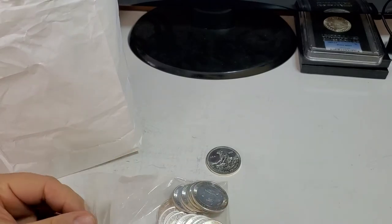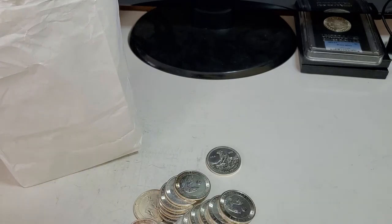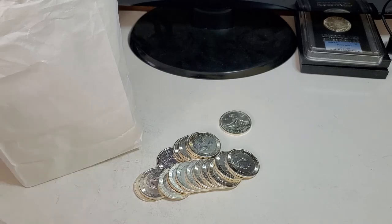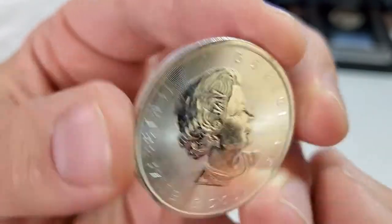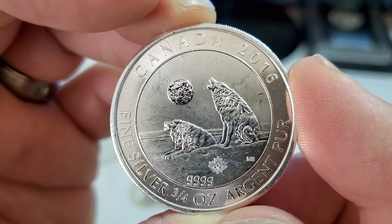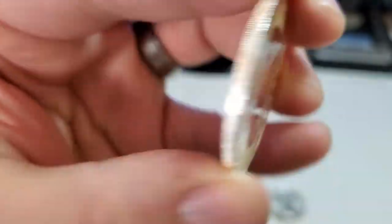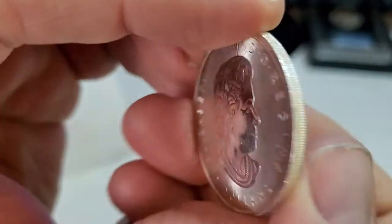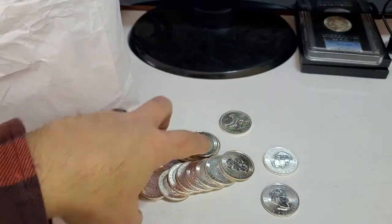I'm not going to bother wearing gloves for these. These were on sale at my LCS at $1.75 over spot, so I had to pick them up. I don't have any of these — they're three-quarter ounce and they're all scratched, so it's just stacking silver. Cheap premiums. Three-quarter ounce, four nines pure — I think they're all 2016 Wolves. Gotta love the Canadian stuff: four nines silver. It's funny how Canadian coins typically flip this way, where U.S. coins I flip the other way.